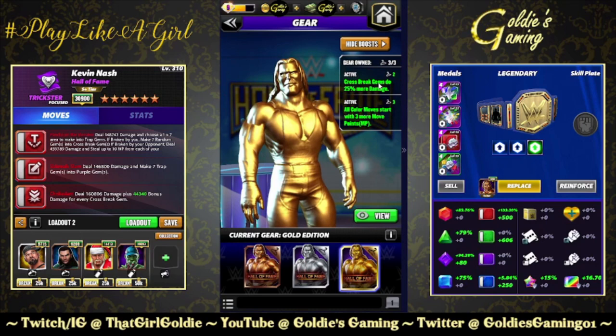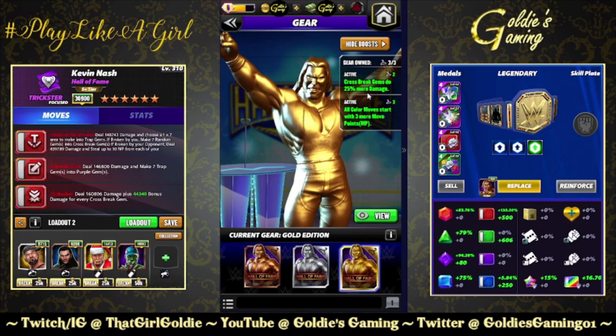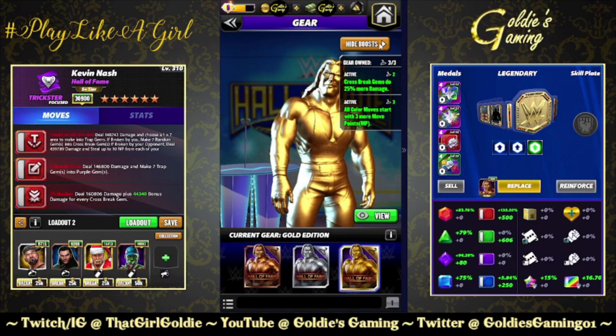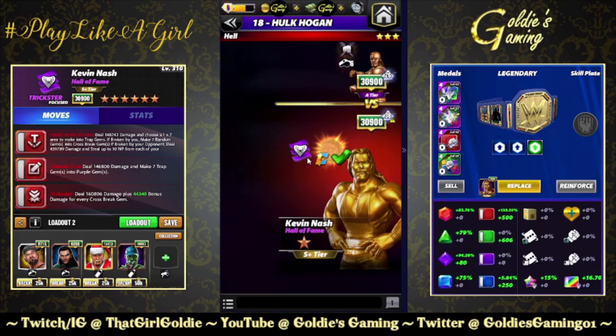My thoughts on these gears: I feel like the silver gear, or having one gear, should give you the MP. And then make the second gear more than 25% — I feel like 25% is kind of mid. Would have liked to see like 100% more damage if you really want to make him S-tier. Gold gear is usually really hard to obtain, but it's still going to hit fairly hard.